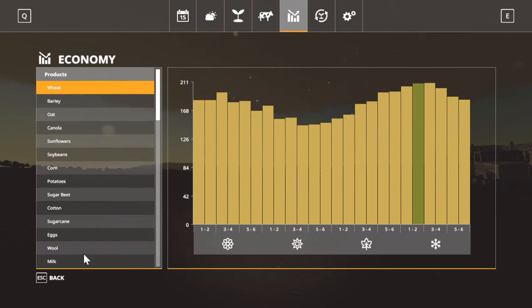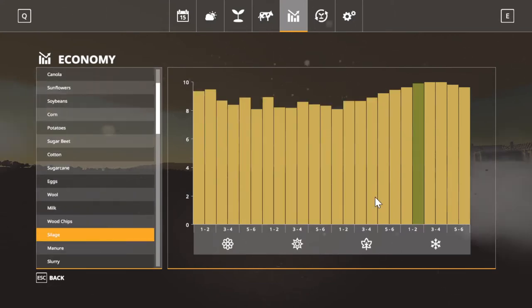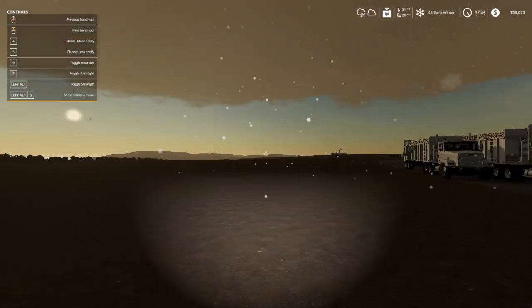Here's the other thing real quick. I know y'all hate this — I hate it too — but I like looking at these prices. We're on the second, third, and fourth day for silage — it's looking great for prices. And wood chips — tomorrow is the perfect day. So hopefully everything will be all right. I'll see you in a bit.